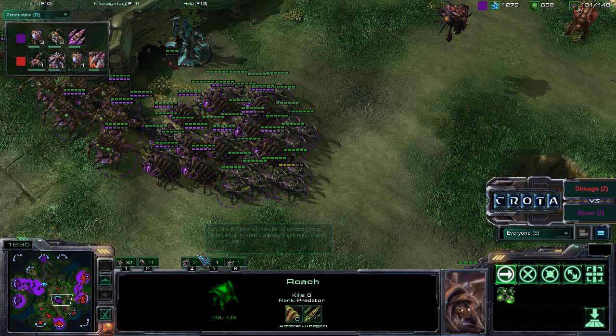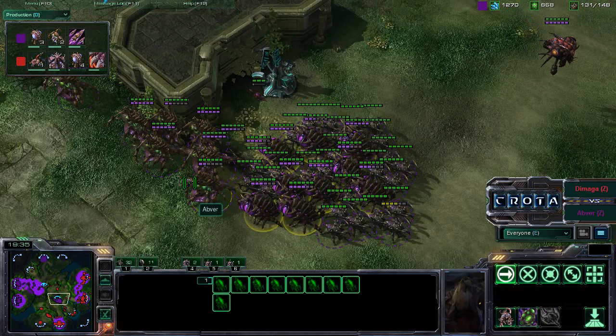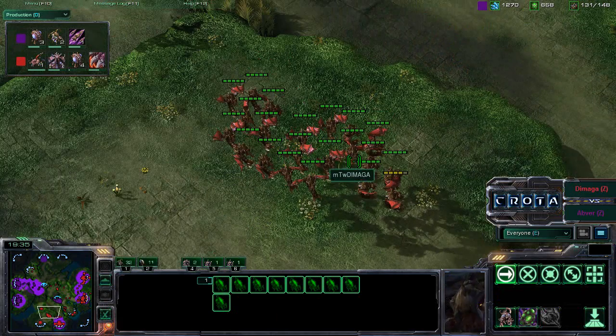Hello everyone, welcome to part 2 of a replay between Demaga and Abver here on Lost Temple. So far Abver is using Mass Queens with Infestors and Roaches to try to counteract Mass Mutalisks.